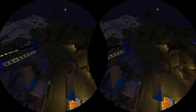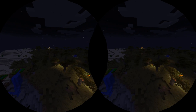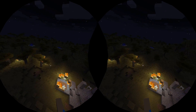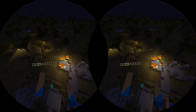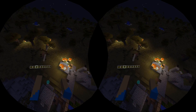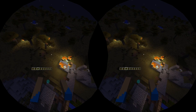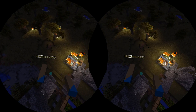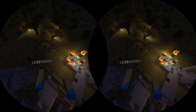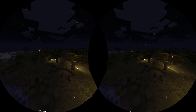In most virtual reality games, to move around your game world you physically walk or move around your real environment. That's great, but the downside is many game environments are far larger than your real environment. So as a result, developers have to come up with ways of moving you in the game without you being constrained by the size of your real environment.